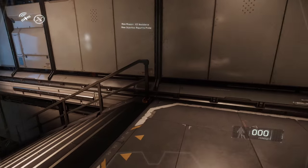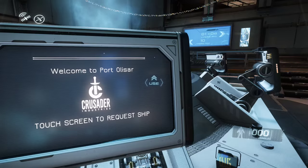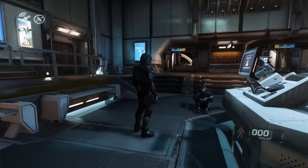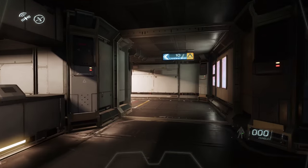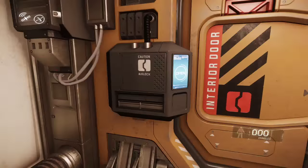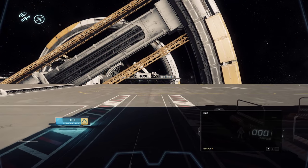So here I am spawning at Port Olisar like normal. It just so happens that every instance I got into today, the landing pads always said they were full and no one could spawn any ships. So as in the past, I would EVA to another set of pads. And once at a different set of pads and a different terminal for requesting ships, I've never had a problem spawning a ship. So that's why I ended up over here.